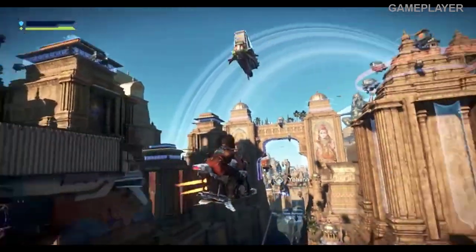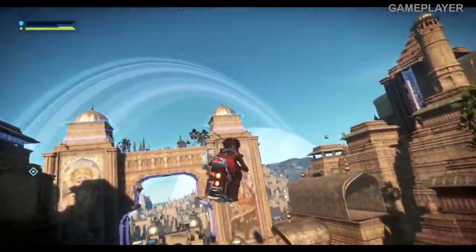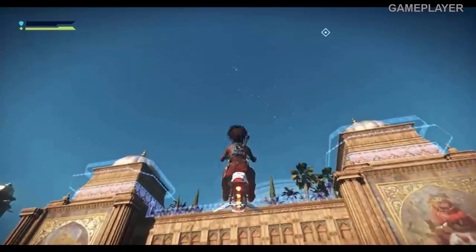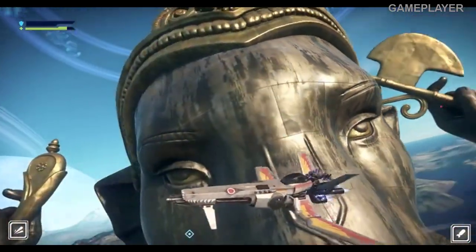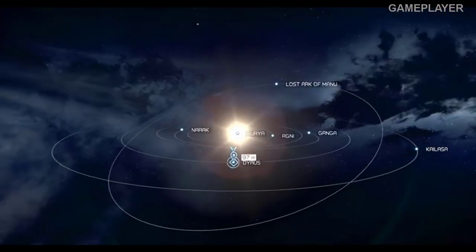Welcome to Ganesha City, a dense, vertically-built metropolis where the rich live at the top and the poor huddle in shantytowns built into the sides of the city's foundations. It's sprawling and richly detailed, and it's just one small corner of a moon called Soma, itself just a small piece of Beyond Good and Evil 2's gigantic open world.